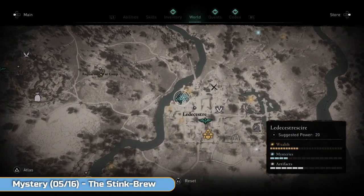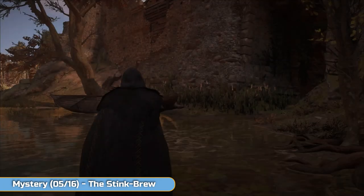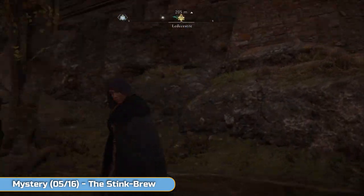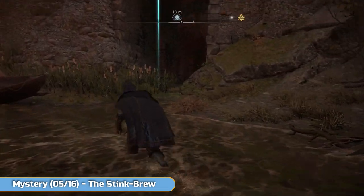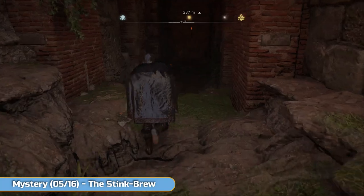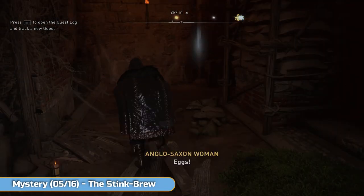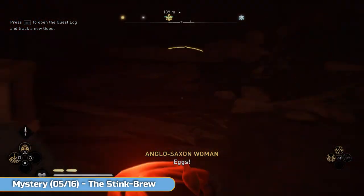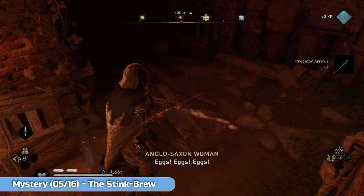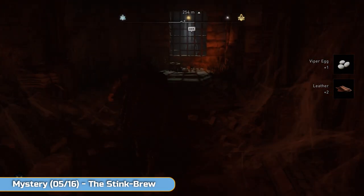Right — The Stink Brew. This is a weird mystery. Go into the river and the outside of the wall here to start this one off — be stood in the river and look for the hole in the wall, and that's where you're going. You may have noticed there are lots of vipers around it. Kill any snakes you find here and pick them up — we're going to need these viper eggs for this side mission.